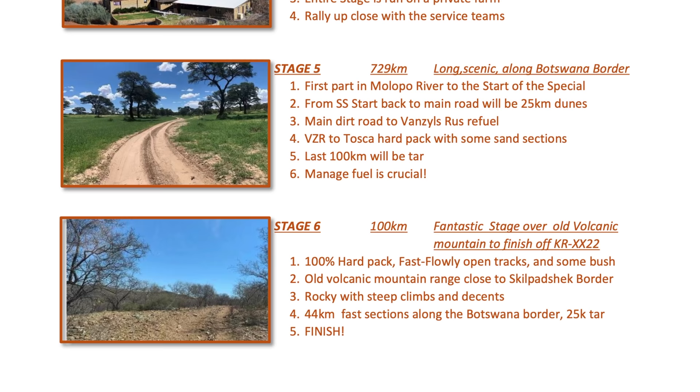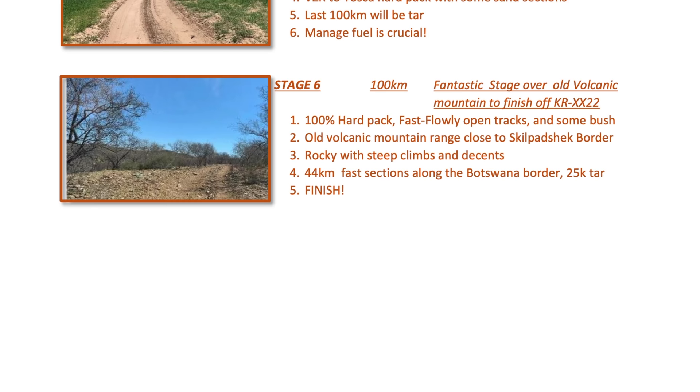Stage 3 is only 111km on dunes and salt pans, and we get to play on the Hakskeen Pan which is where they did the world land speed record. Then stage 4 is 331km on open hardpack gravel roads along the Namibia border, with dry pans — the entire stage is run on a private farm. Stage 5 is 729km, a long scenic one alongside the Botswana border, with 25km of dunes. The last 100km will be tar. Then stage 6 is 100km. So if you add all of this up, that's 2500km over 6 stages.